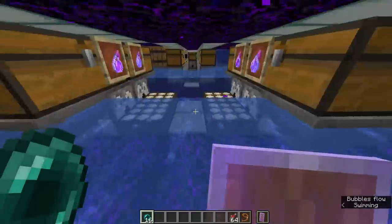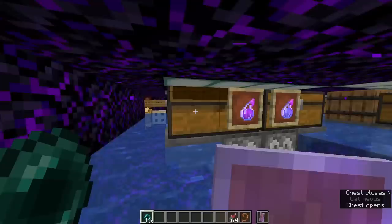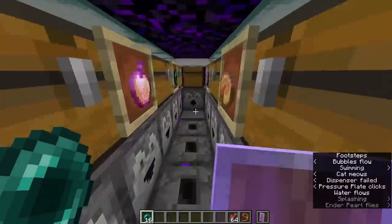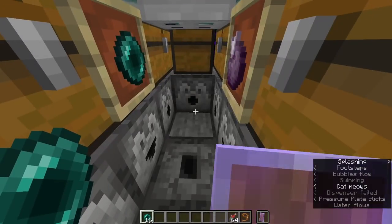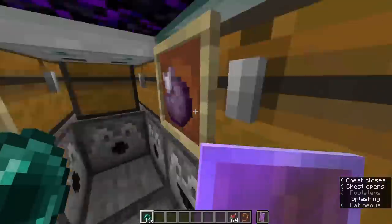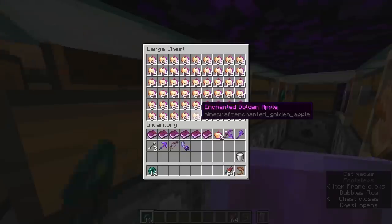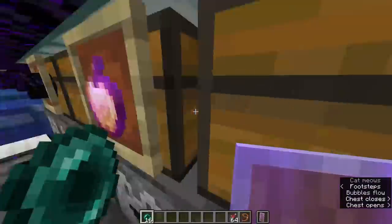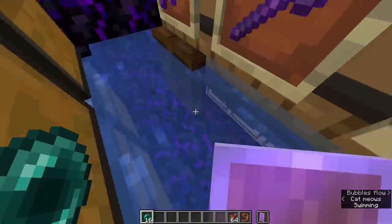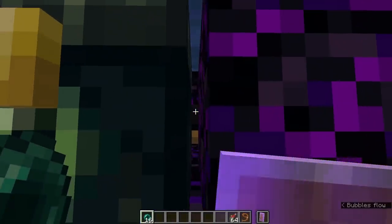Heading over here and taking a right, you'll see the resupply station. You can get your potions from here: invisibility, strength, regen, and speed. If you go to the other side, you can get your items here. This is also where you respawn as a guard. And here you get all your ender pearls, chorus fruit, blocks, food, stuff like that, as well as armor and weapons. Over here is where you actually get to your spawn point — you walk over to here, close the trapdoor, swim down, and your bed is down here right behind this ender chest.